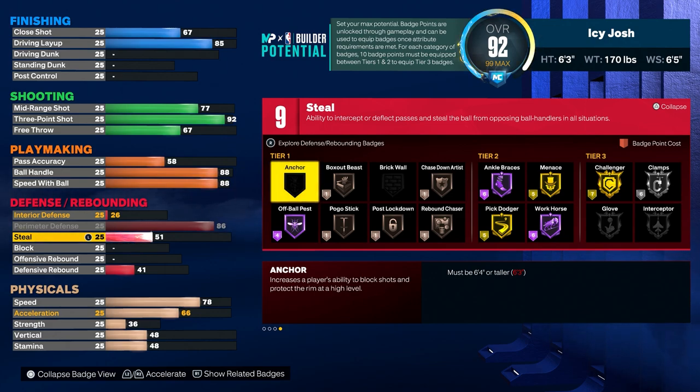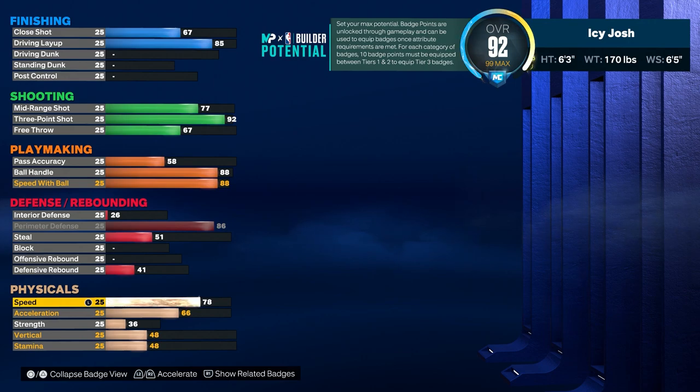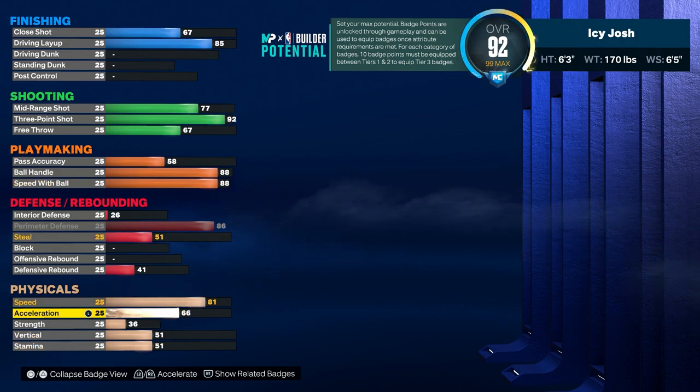For steal, pass accuracy, and free throw we will come back to that later, but for now let's go into the physicals. For the speed you want to go ahead and put that to 81 — I know you're thinking that's really low for a guard, but speed with ball and acceleration is what affects dribbling, and that's the reason why you want to put your acceleration to 96.